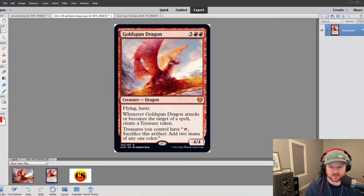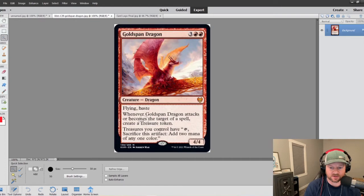All right, working on Goldspan Dragon today. This one I'm going to use in my Magda deck — it really boosts up your treasure tokens. In Magda, if you sacrifice treasures you can go find artifacts or dragons. The nice thing here is if you have this in play you could potentially just use those treasures, because it doubles up your treasures to cast stuff that's in your hand. And it's also searchable with Magda's ability. This is going to be a much-used card especially as we get more treasure support throughout the years.